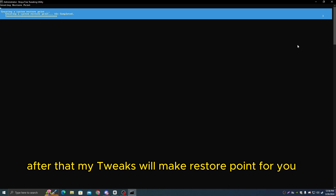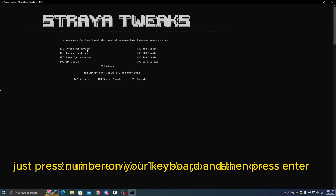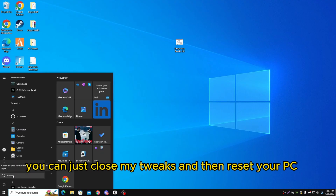After that, my tweaks will make a restore point for you. You got 8 options and you need to do all of them. To choose which tweaks you wanna do, just press a number on your keyboard and then press enter. After you did all the options, you can just close my tweaks and then restart your PC.